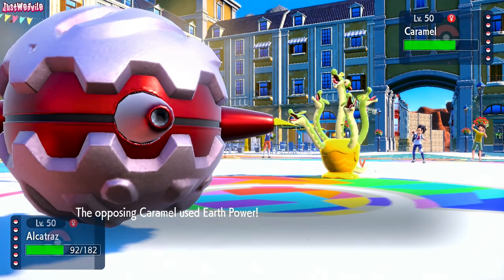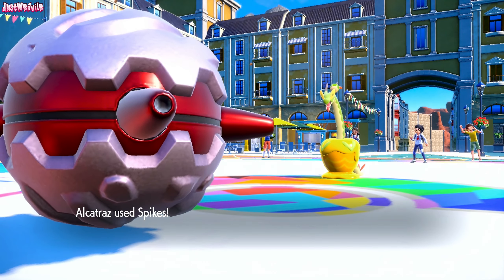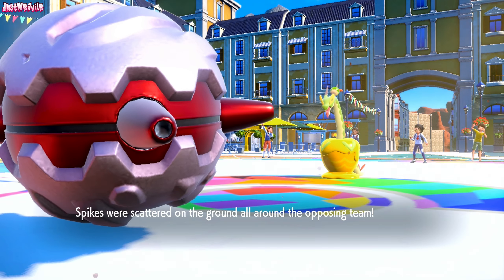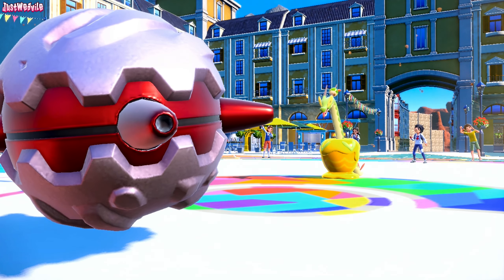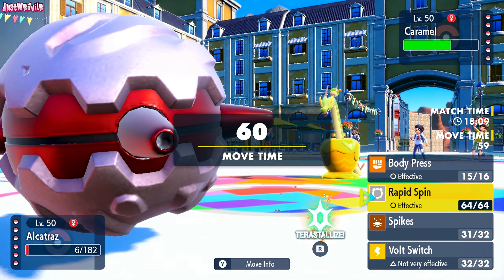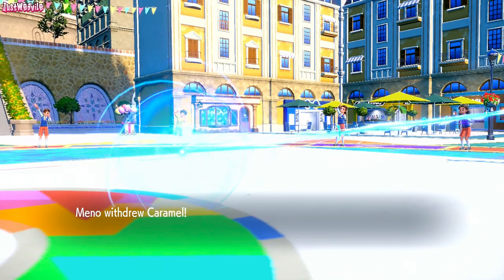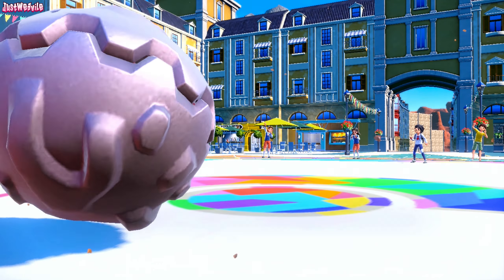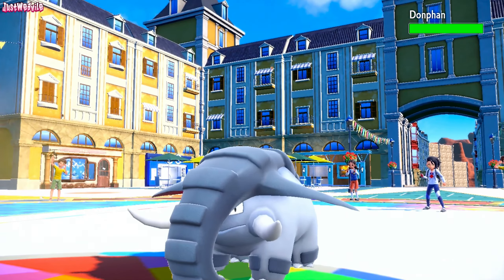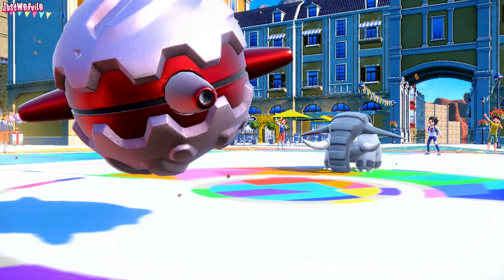I'm going to go for it. They go for an Earth Power — we should live one of these. We do live, barely, and we get a layer of Spikes up, which is great. Getting the Spikes up is going to be important. I'm not too fussed about Fretrus going down. The Sandstorm is working against them. We'll go for another Spikes — they withdrew, probably expecting us to withdraw. They go into the Donphan, whose Sturdy is going to get broken, which is great. We go for another layer of Spikes.